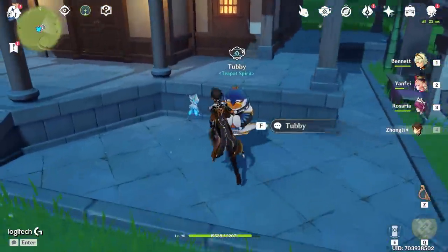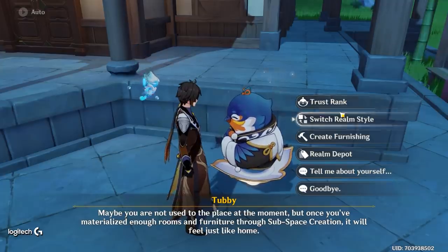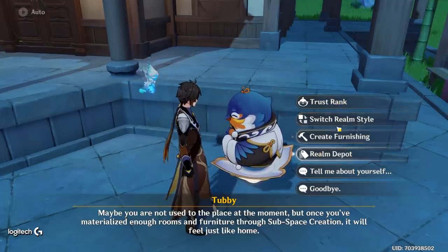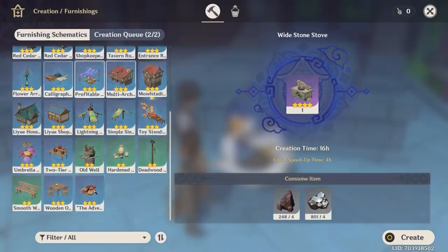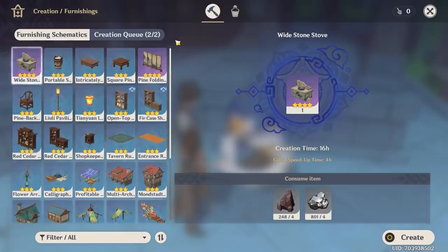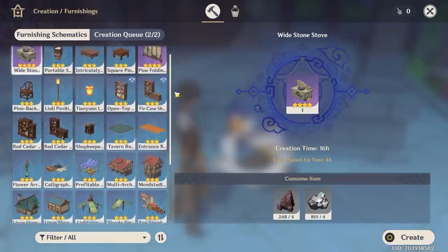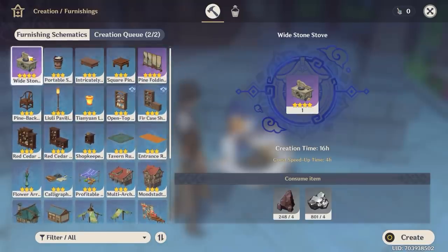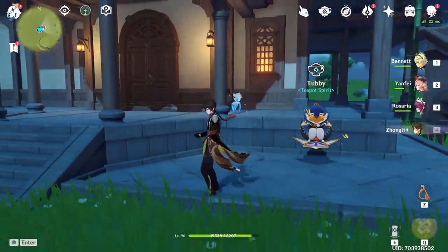So to level up quickly from the start: come to your furnishings menu and make every single blue item first. Try to leave the green ones unless you can complete a Set with them. The blue ones are going to give you a lot of XP. Obviously do the purple ones too if you can, since those give even more. Make sure you craft each one at least once.